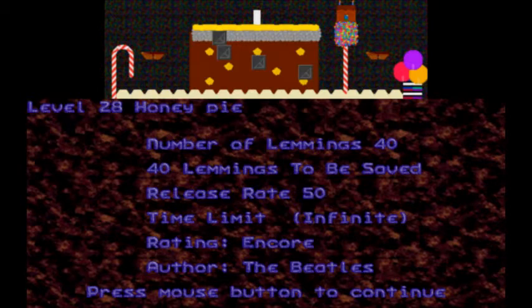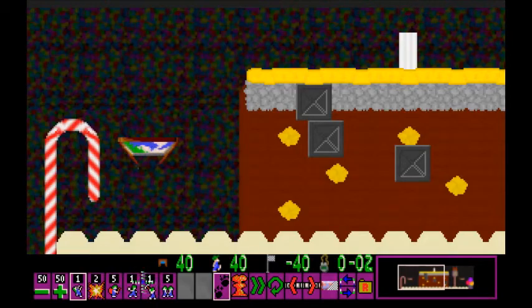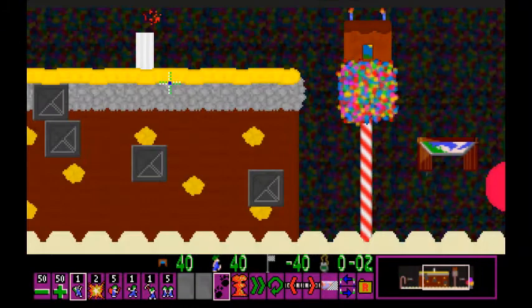Level 28, 'Honey Pie' by the Beatles. 40 lemmings — we have to save them all. I like the candy tile set; it's a nice-looking candy house with some candy trees. And cloners — my favorite! Is that steel? It's not steel, but there is fire coming out of that chimney, so got to watch out for what Willy Wonka said.